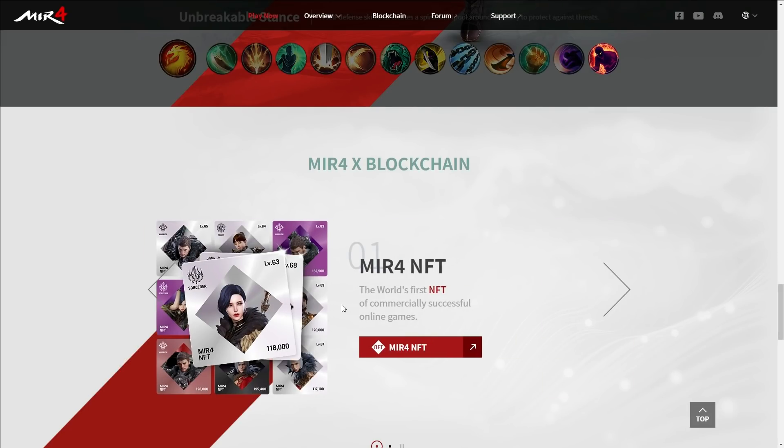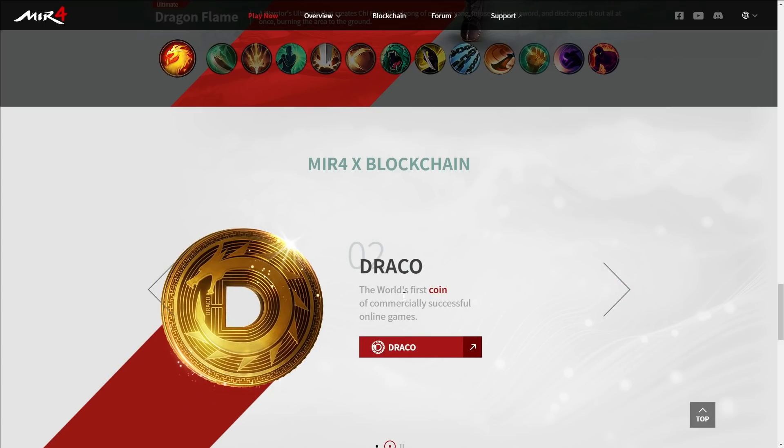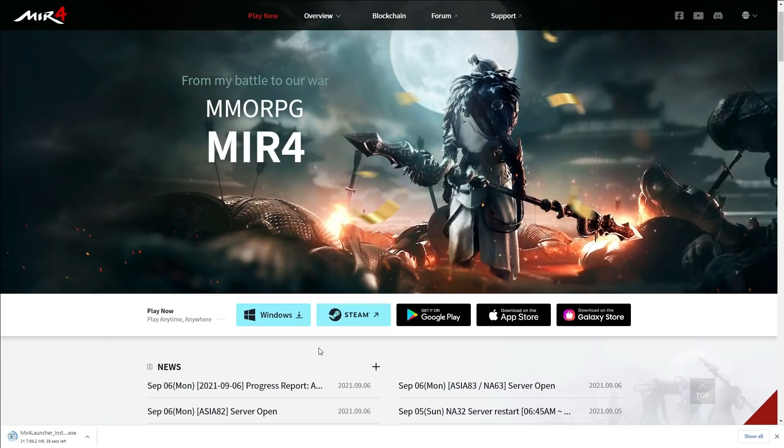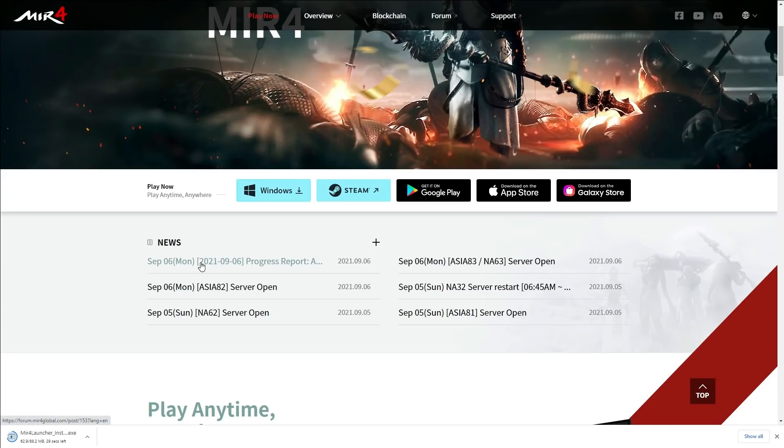MIR4 uses a blockchain token called Draco, which is the main token in this game and considered the world's first commercially successful in-game coin. To download on PC, go to the official website and click the Windows arrow — you will be directed to download an exe file. You can also download from Google Play, the Apple App Store for mobile devices, or through Steam.